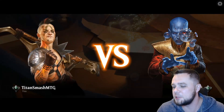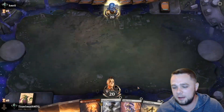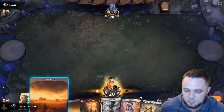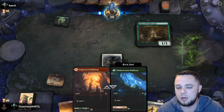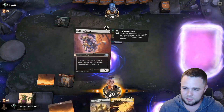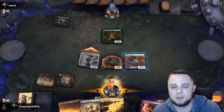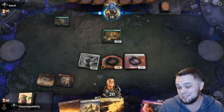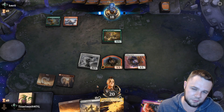All right, first game today is against Kamiri over Platinum One. We're on the play. Pretty good hand — Luminance on turn one, and if we can avoid some removal we can double spell next turn. We'll drop Luminance down. Opponent plays an Eddie, which is a little unfortunate since I don't have many ways to deal with it. We'll play Satyr's Cunning and Selfless Savior — now we've got three creatures on turn two. Next turn I can defiant strike and Basri's Solidarity.